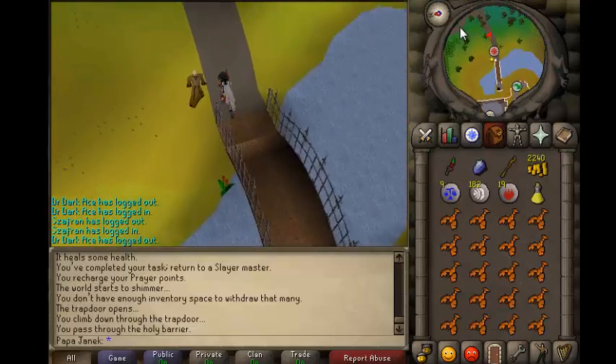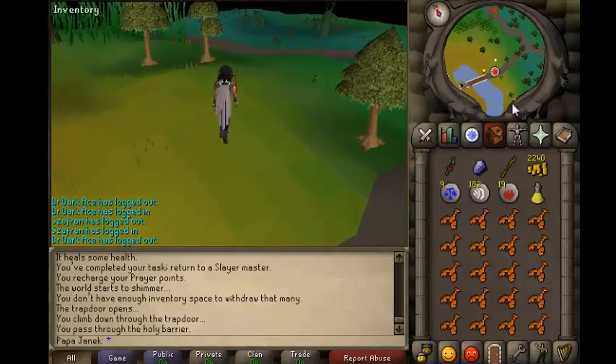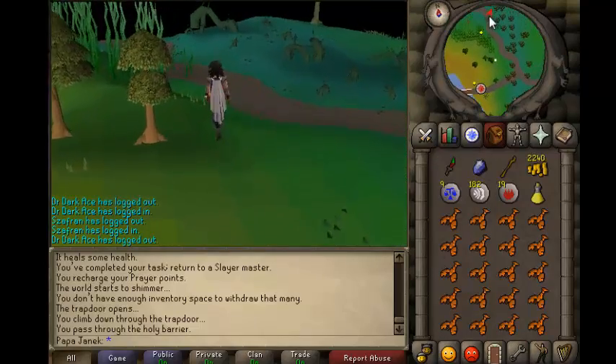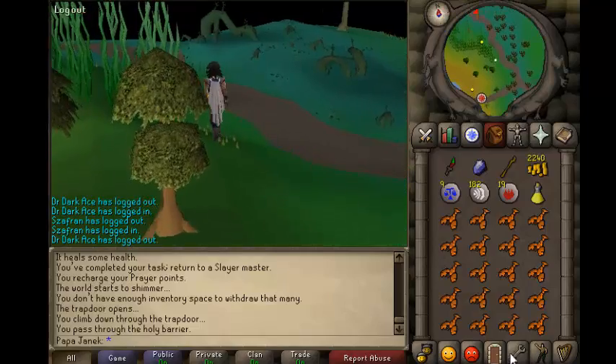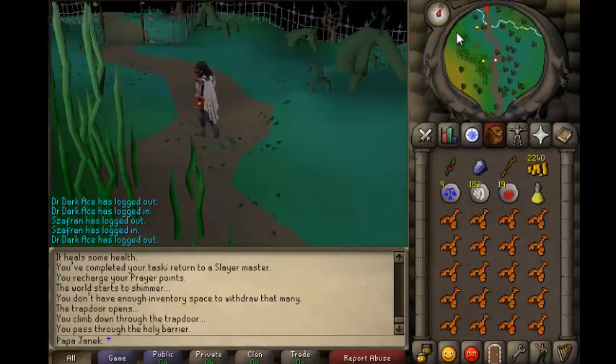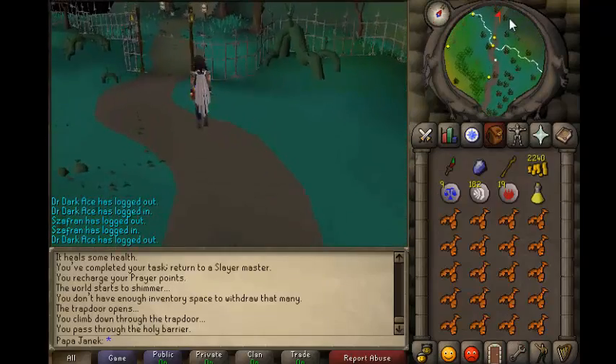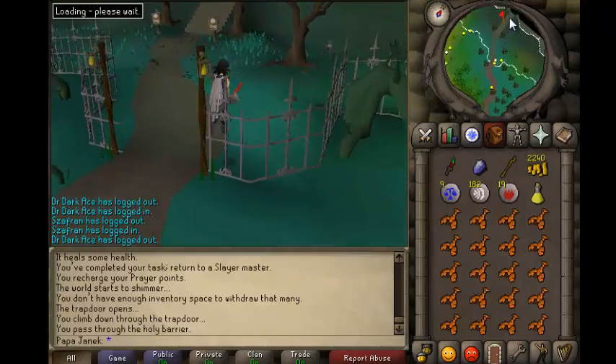Now what you want to do is go north until you see the Slayer Tower. You're going to want to go in and just pretty much follow my path. You just got to go upstairs and then walk for a little bit and you should see them, so just follow how I walk.